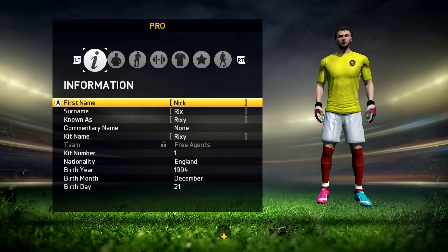This is the information I have. Obviously you have my name, my full name, my known as — obviously Rixie — kit number one, nationality English, and I have my birthday there as well. I'm not too sure why on FIFA it says I'm 19 when it comes up with how many saves in game, but I'm actually 20. Maybe they just don't automatically update it when FIFA's out.